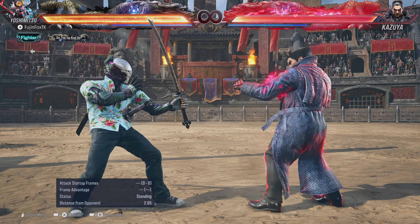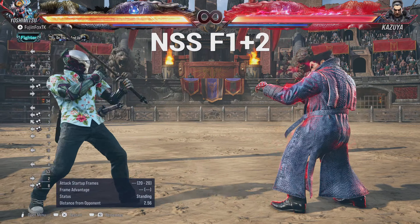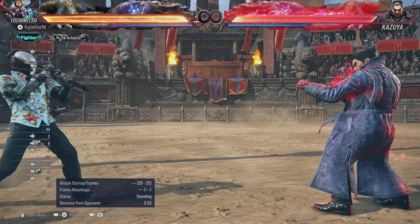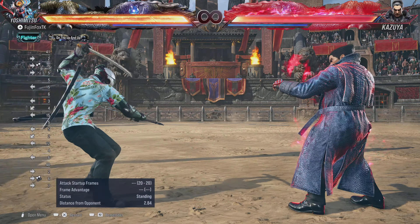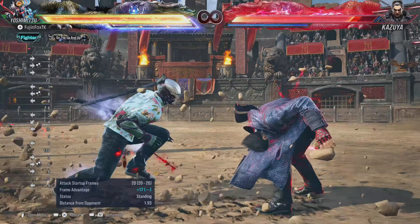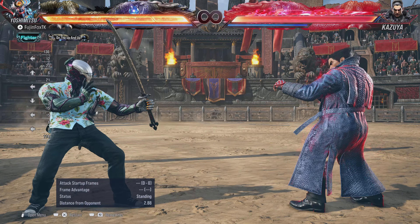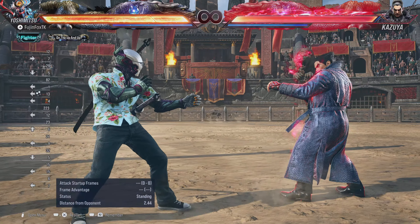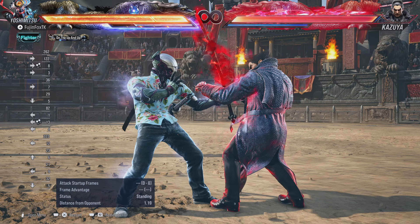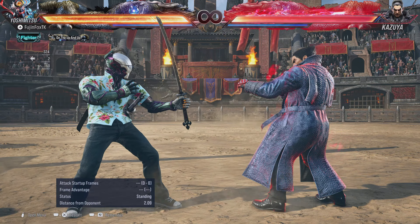Another move that gets buffed is the range of Forward 1+2. Normally the range is standard, but in No Sword Stance you get about two to two-and-a-half times the range. It's a great keep-out move and a great way to check movement. It's also a heat engager, so in Heat you can get a full launch with it — and that extra range means you can threaten a full launch from a range many characters can't match.